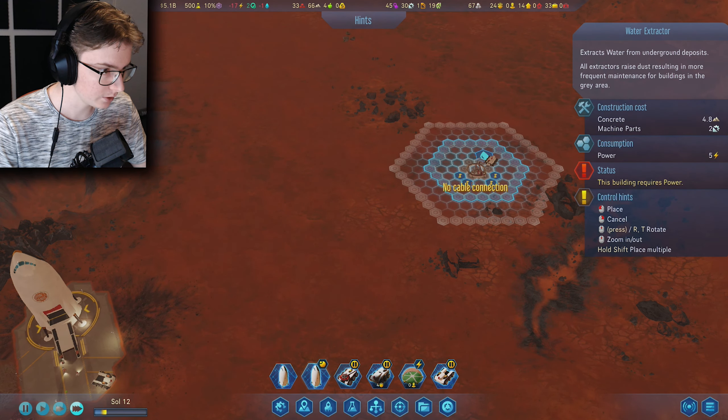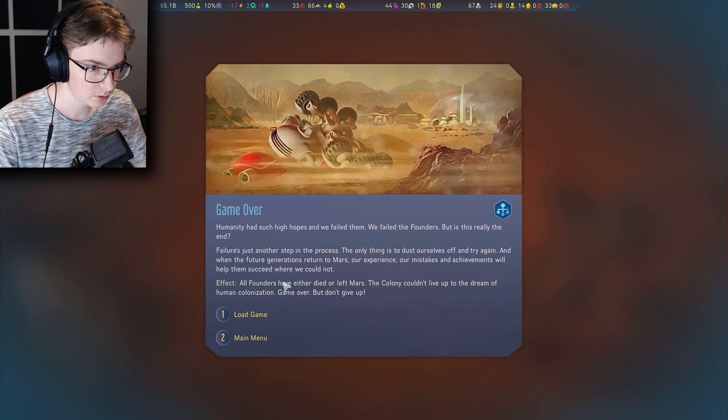Humanity had such high hopes and we failed them — we failed the founders. Game over. All founders have either died or left Mars; the colony couldn't live up to the dream of human colonization. We died.